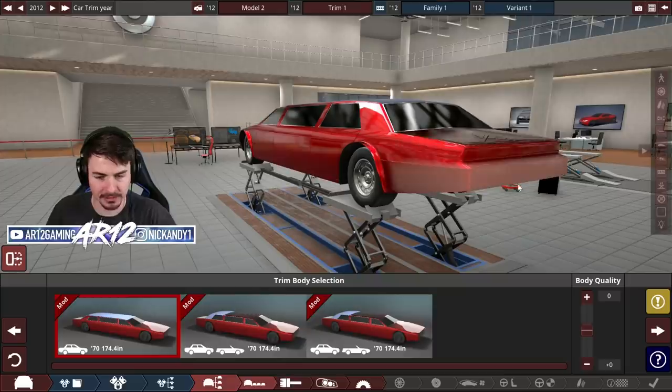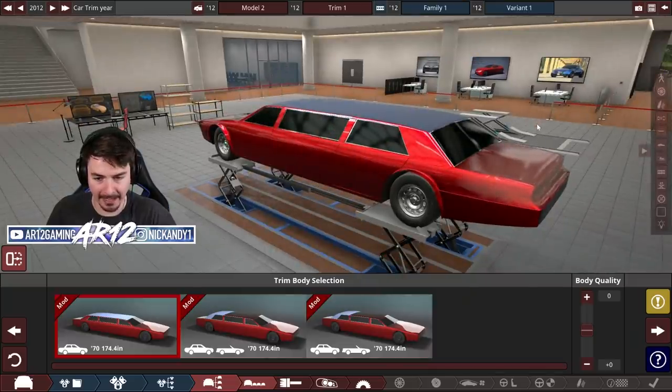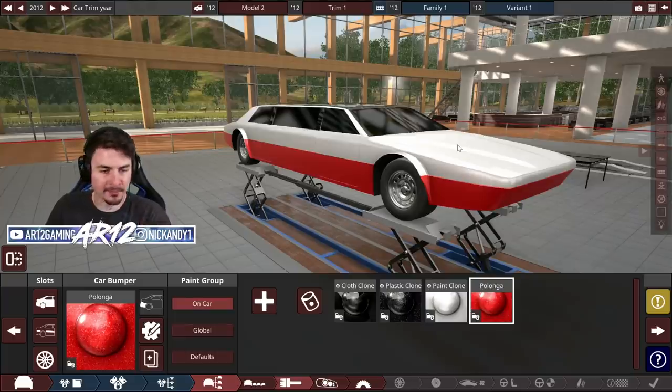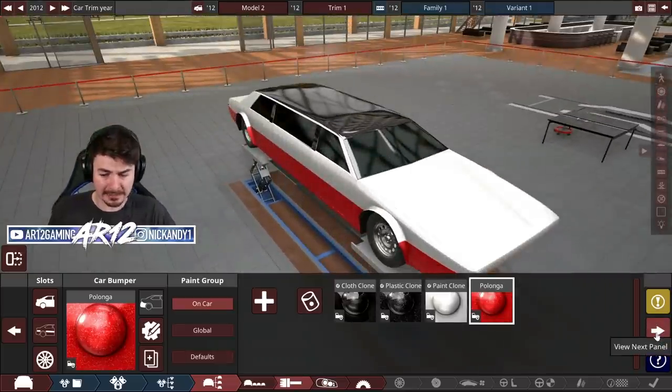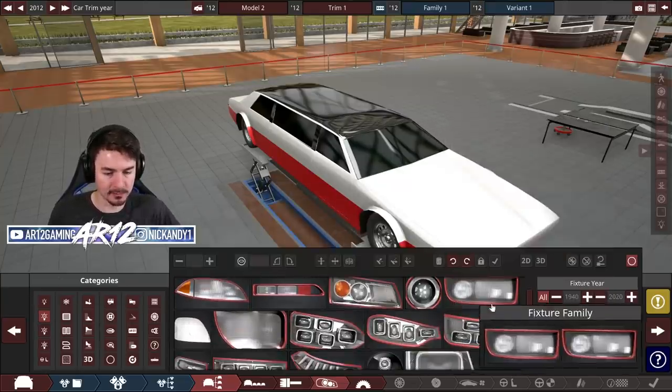Let's get some wide body in the rear as well - that's awesome. Get a nice fat bumper on the back so I can crash into people, then I can get a sick light bar along the back. I kind of like the idea of a white limo. We've got red for the blood of the Ferrari after we beat its top speed, and we've got white and black from classic limos.